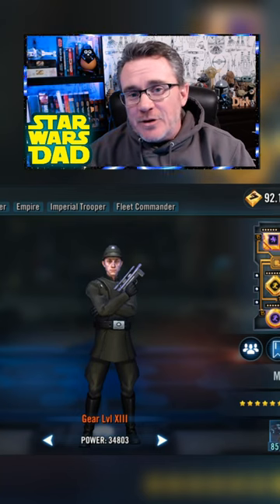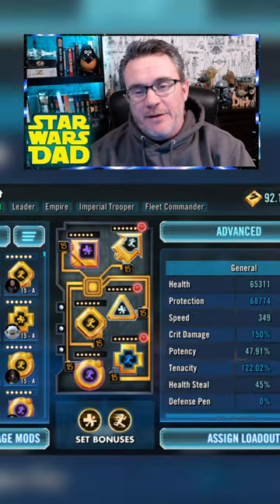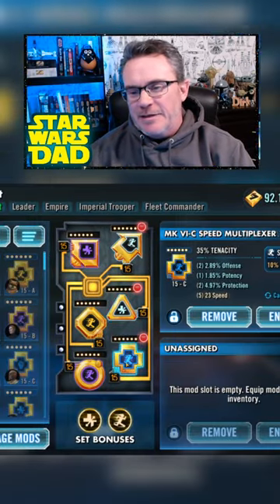How to mod Admiral Piet in Star Wars Galaxy of Heroes — guys, just make him go fast. You want him to be fast. You want to have your fastest mods on him. Here's my 29 speed — that's my fastest mod.